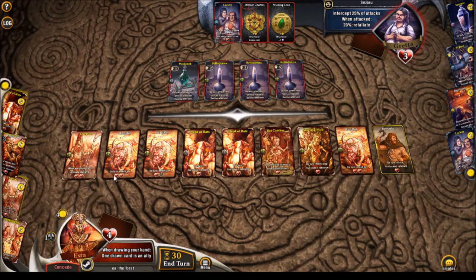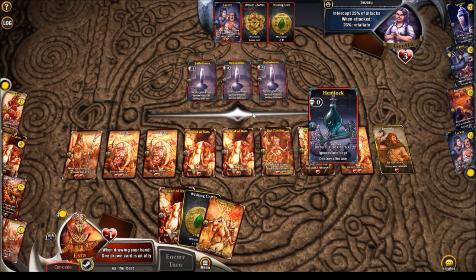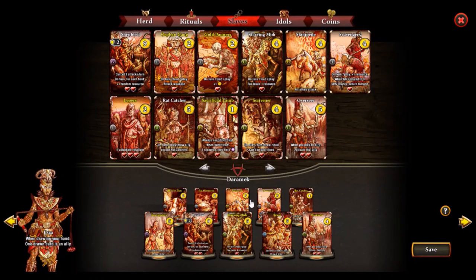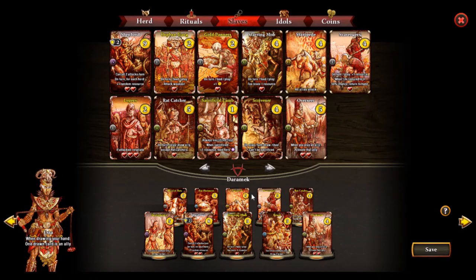Next turn could be lethal — he doesn't grab the Mayam, but next turn it isn't lethal and our opponent will kill us. That's GG, but pretty close. We should have had the Shepherd — I'm not sure if it cancels poison attacks since it cancels two attacks per turn, not intercepts. We don't have survivability with this deck. The only way we could survive is by playing Shepherd and the Heard of Rats which could create resources. Pretty much nothing we could do against a poison deck.